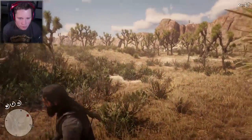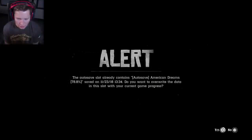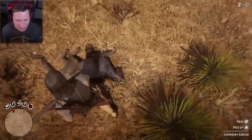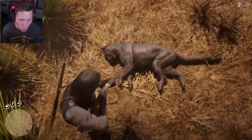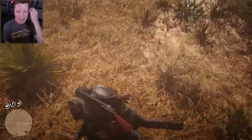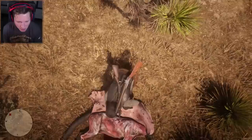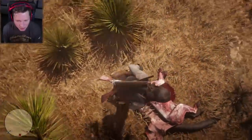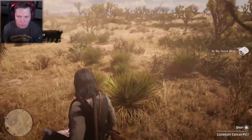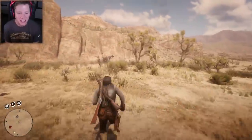Hold on a second — is he down? Auto save. I think we got him! Oh my gosh dude, that was terrifying — he started running at us. It's a good thing we had the shotgun at the ready or we would have been in trouble. This dude is a big boy. All right, we're gonna go ahead and skin him, and that's gonna be our first hunt of the day. These things are terrifying, I didn't expect him to be all black — that's pretty intense. We got a legendary cougar fang and a pelt as well as some big game meat.